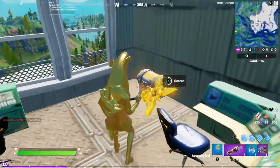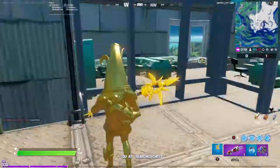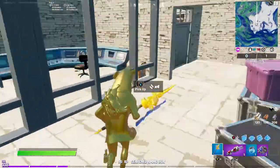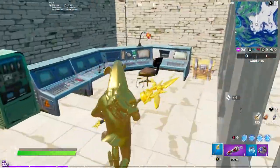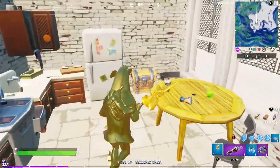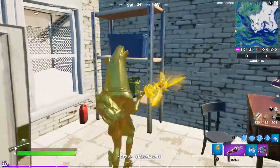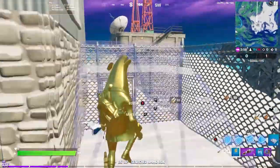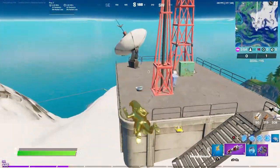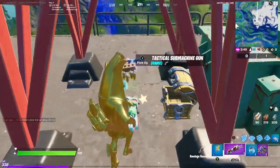This XP route could be used for next season if the location is still a thing. Just search that chest up there, then come down here and search this chest. Come down here and search that chest, search this ammo crate. Then build up here and redeploy to this chest and just search it.